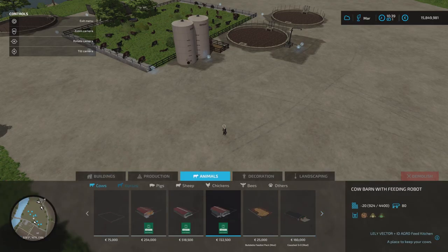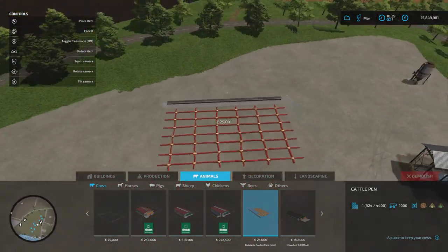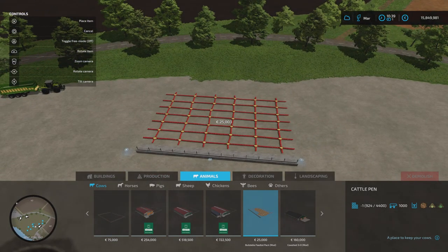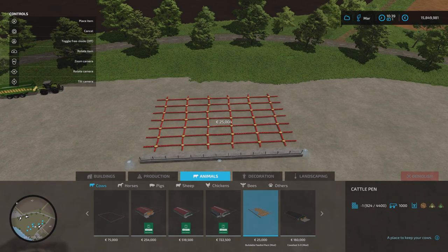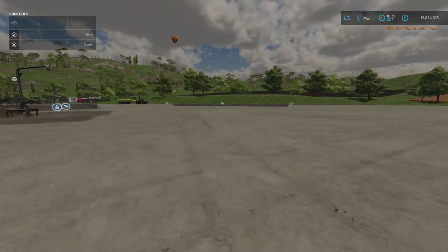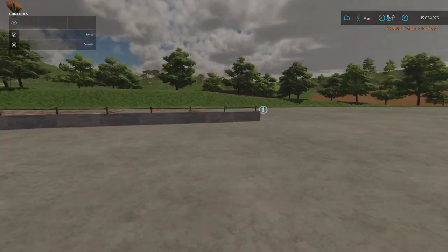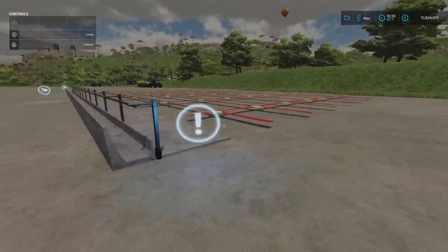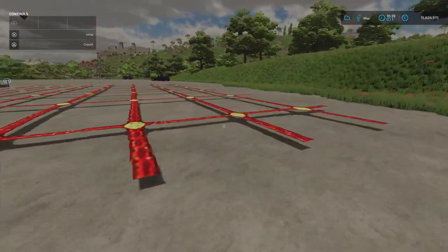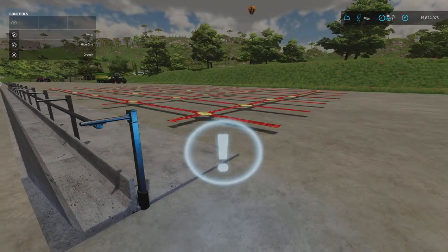First thing, we'll look at placing it down. In the menu, go to Winter Animals, Co-pens, and just at the end here we have it. It's just like any other building - place it down. Before we do any more, we'll just run over and have a look at it. As you can see, these are our guidelines - this will show whereabouts the cows will roam and will also help with putting in fencing, which we'll look at shortly.